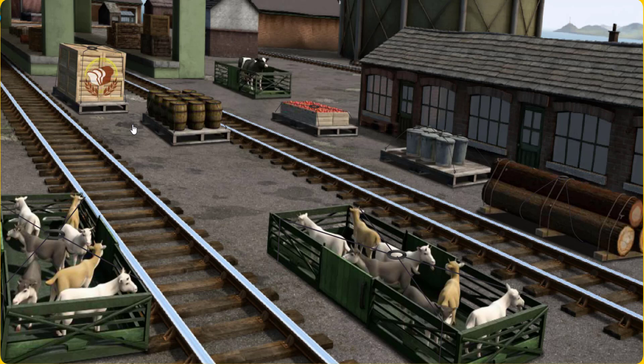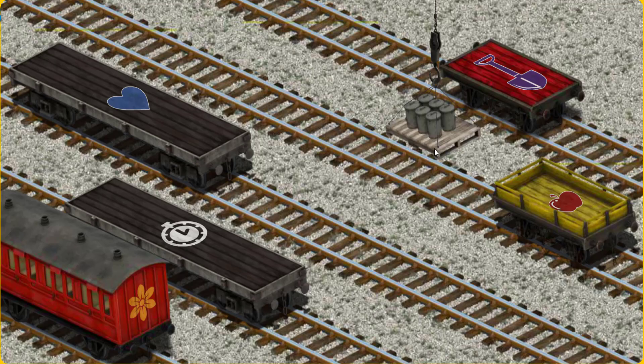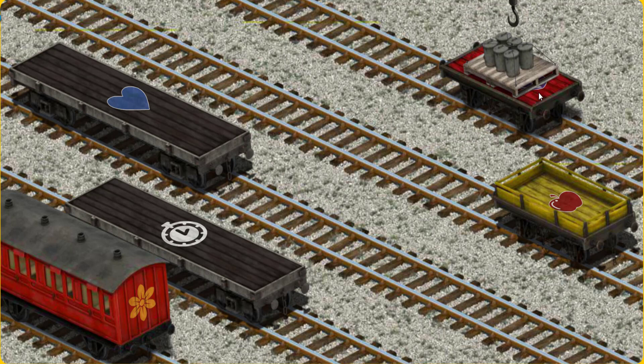Den, Percy. Percy must haul the rubbish cans to Whiff's waste dump. Show Cranky where the rubbish cans are. Wait a minute. There you go. Let's lift and load. Now the cargo must be loaded. Help Cranky find the red flatbed with the picture of a purple shovel. That's it!